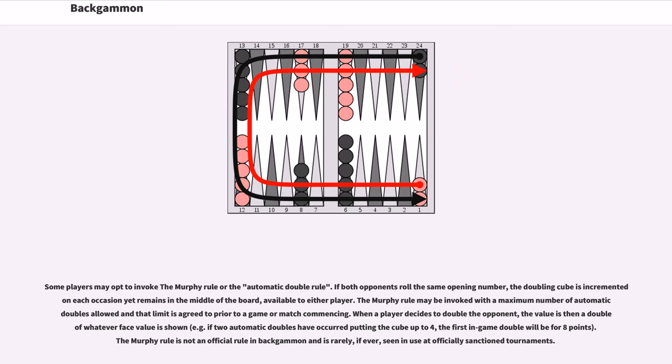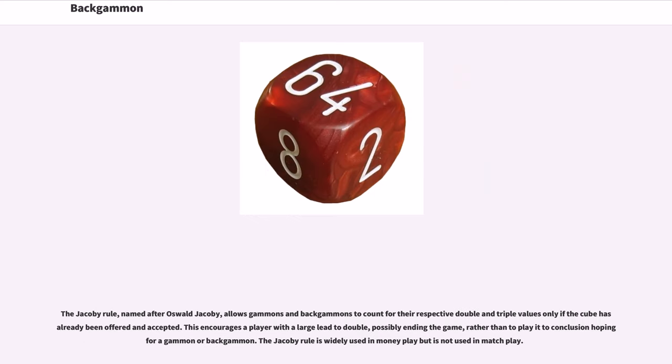Some players may opt to invoke the Murphy rule or the automatic double rule. If both opponents roll the same opening number, the doubling cube is incremented on each occasion yet remains in the middle of the board, available to either player. The Murphy rule may be invoked with a maximum number of automatic doubles allowed, agreed to prior to the game. The Jacoby rule, named after Oswald Jacoby, allows gammons and backgammons to count for their respective double and triple values only if the cube has already been offered and accepted. This encourages a player with a large lead to double, possibly ending the game, rather than to play it to conclusion hoping for a gammon or backgammon. The Jacoby rule is widely used in money play but is not used in match play.